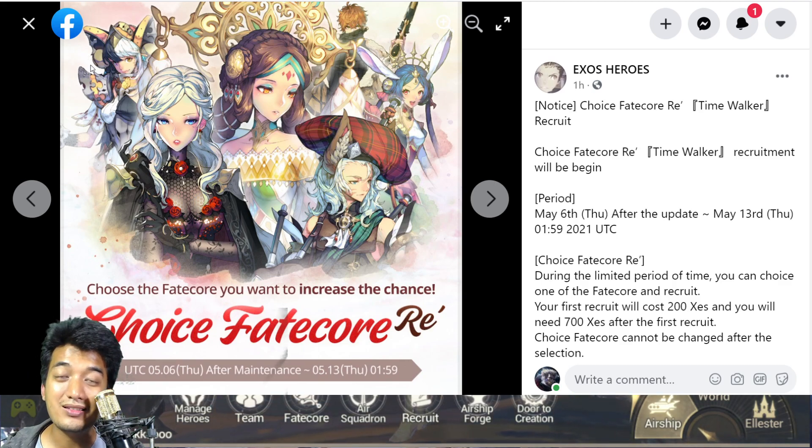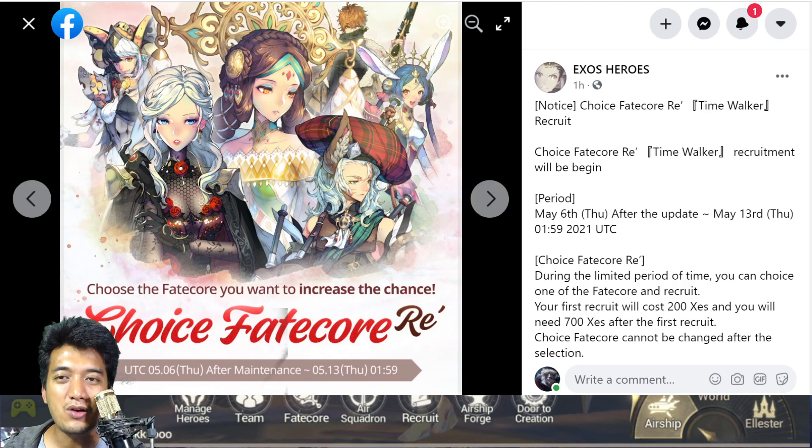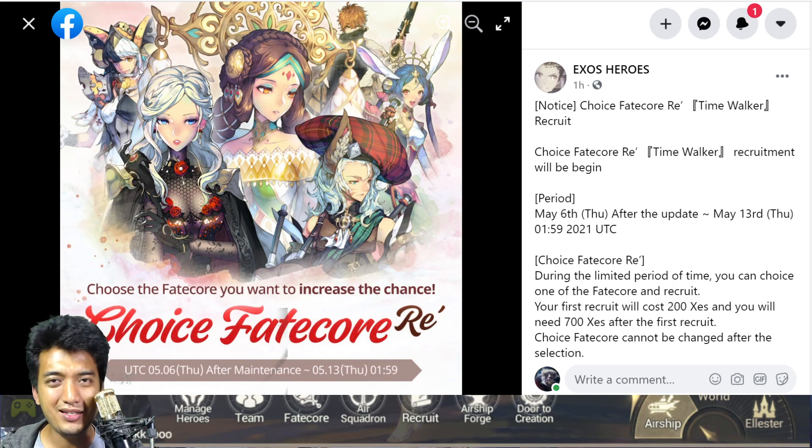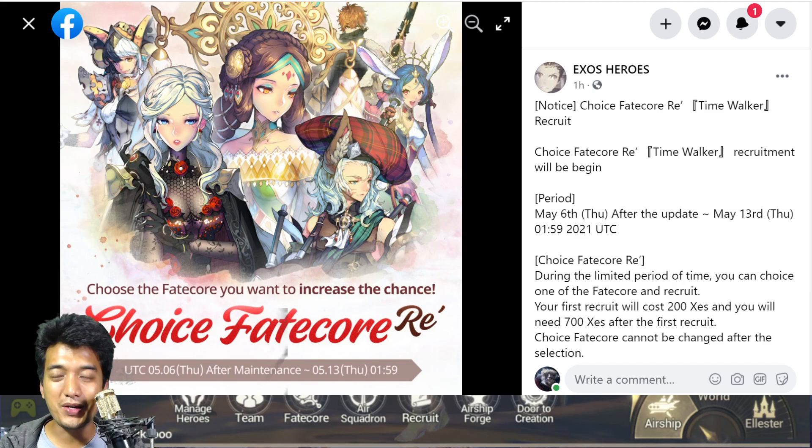Next is Fatecore Chatty. Her skill set has improved — she now provides a barrier to all allies in the team. However, Fatecore Iris is used in virtually every team and can easily dominate and counter Fatecore Chatty. So Fatecore Chatty is not really much of a big deal here.